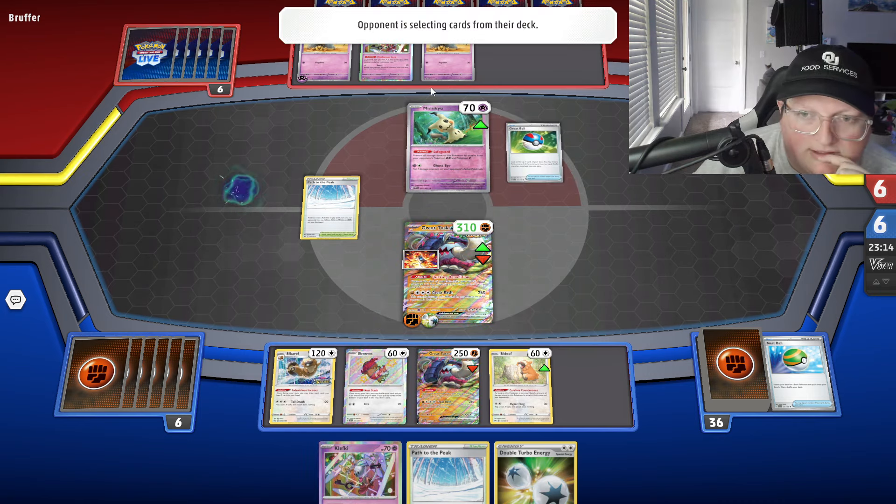Let me use this Nest Stash first. Maybe I should have grabbed the Energy or attached the Jet Energy. We got five energy in there — there's no way we're whiffing energy again. What the deck does is the big guy swings for a lot of damage — 260 damage for 4 energy. It gets through Mimikyu and stuff like that. His ability discards the top five cards of your deck after your turn ends — that's why you run 4 Path, to shut off your own ability.